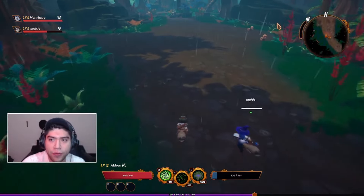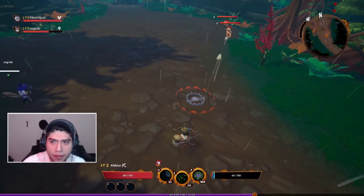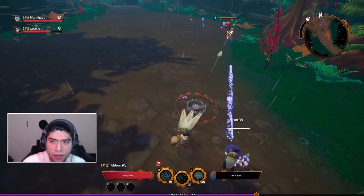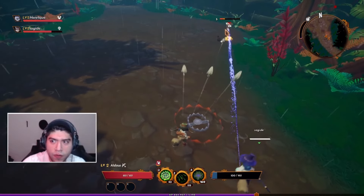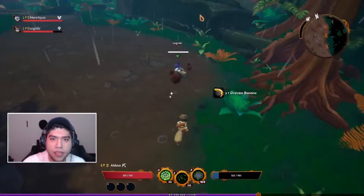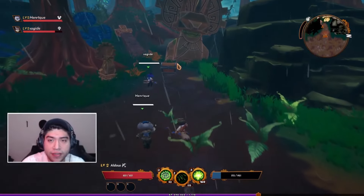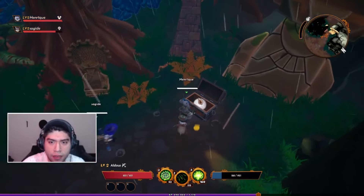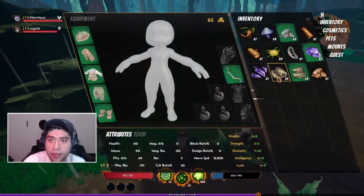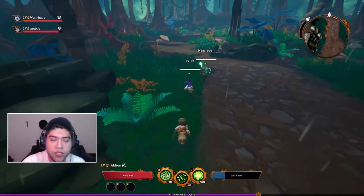I've never moved this far in the dungeon before. Monkeys are not moving. Enrique is back — good to have you back, Enrique. We found a chest — this is my first chest ever! Oh my God, 46 gold. We have 65. We're 35 gold away from joining the trading company.